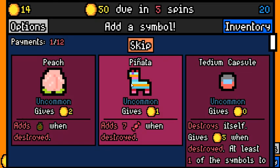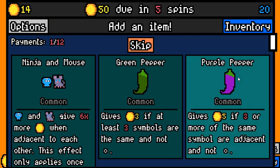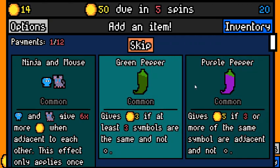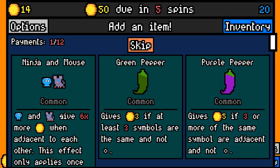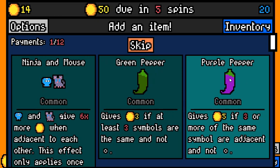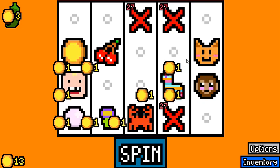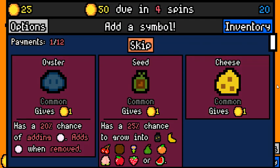And if we don't see any more crabs, that's fine. Well, if we didn't already have the achievement to destroy a piñata before the second rent payment, we would have it now. Green pepper or purple pepper — that's actually just a very interesting one. If you trigger purple pepper every spin, then it's just better, but it's easier to have green pepper. I'm just gonna go with green pepper.